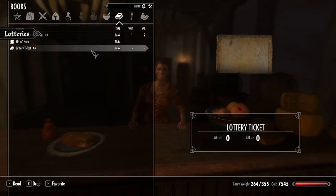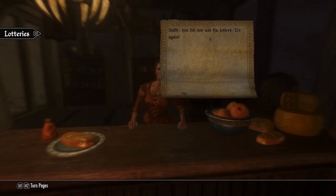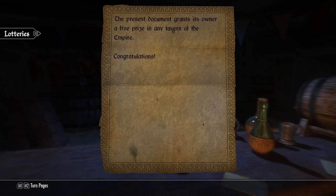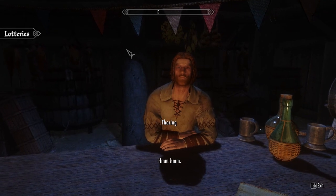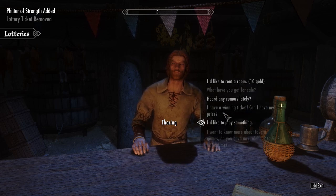First up is the lottery. As you probably expect, this lets you buy a lottery ticket from any tavern owner. Think of it more like a scratch card, where you have a small chance of buying a winning ticket. If you win, you can hand the ticket back to the owner and receive a random prize. You could get high-priced wine, a spell tome, or a tavern card worth some free visits. Overall it's just a bit of fun and a good way to spend any extra gold lying around.